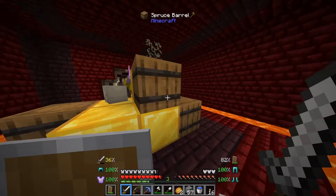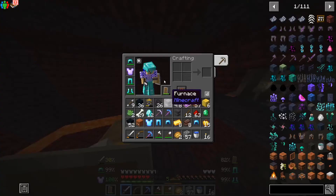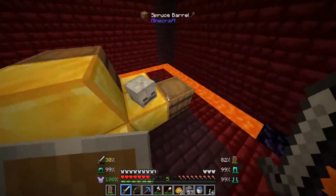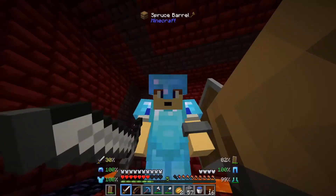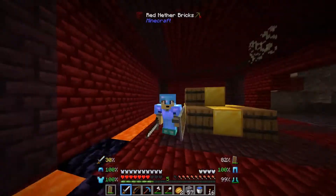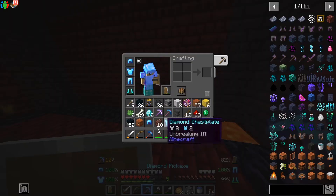Full diamond armor - what the heck did we just find? We just made all this new diamond armor for no reason. We just went from almost full diamond armor to full enchanted diamond armor. That was crazy, and we got netherite.